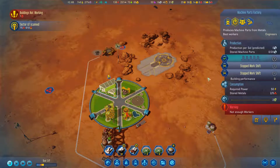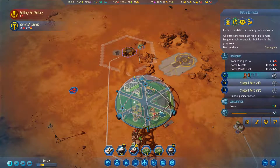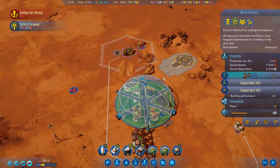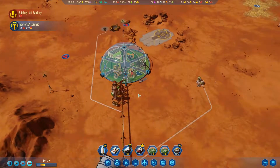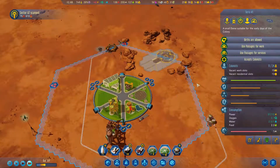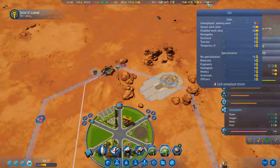Just to fill out the jobs here, because we are now making machine parts up in our northern area, as well as the metals extractor. I'm going to prioritize the metals extractor ASAP. I want to fill out all of these rooms, so we'll see what we do when we get another group coming in. Can I get stats on this?